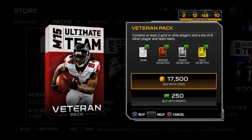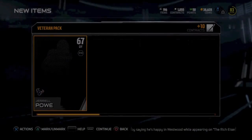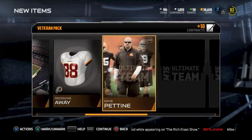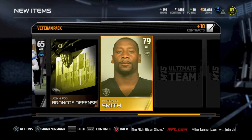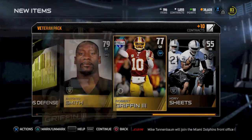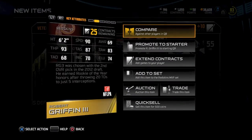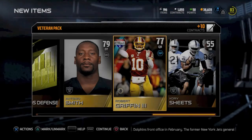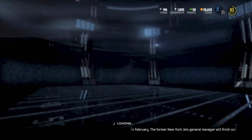With my 17,500 coins, let's see if I get anything good. I get Chris Owusu — I love his name. We get Antonio Smith, and then RG3. Nothing really exciting there in that pack. I like the RG3 though, good speed. But still not going to compare to my 87 overall elite Tom Brady, so I'm going to stick with what I got.